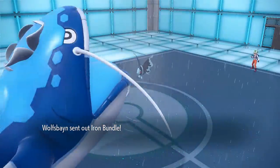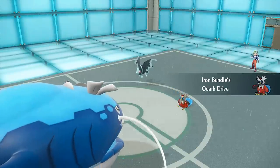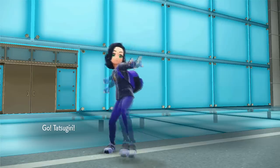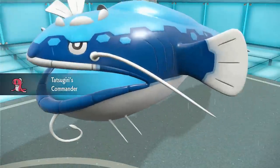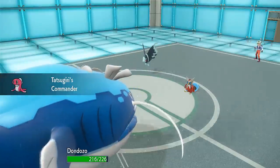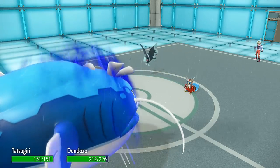Simple Beam definitely threw them off guard. Once you have Simple on Dondozo, the only thing that can stop you is Clear Smog or Haze. My opponent switches out Floatzel and brings in Iron Bundle, which is scary because Freeze-Dry into Dondozo does good damage — and it is Protosynthesis in Special Attack, so it's a little scary. I switch out Golduck and bring in Tatsugiri. I love Tatsugiri as a Pokemon — I definitely want to make a protect-based Tatsugiri team where it's the sweeper, not Dondozo.